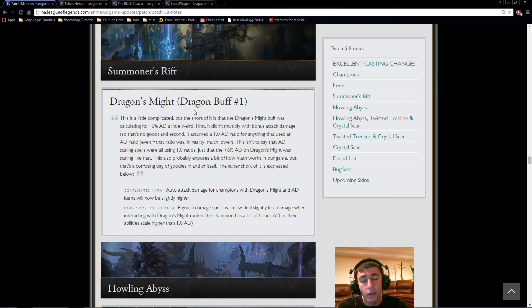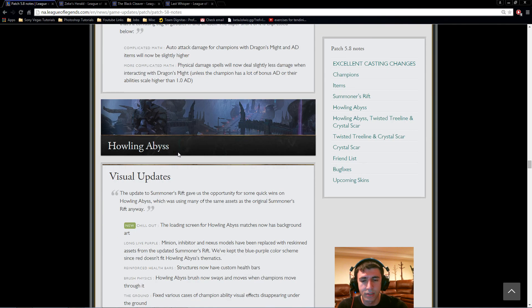Summoner's Rift changes: Dragon's Might buff used to calculate AD in a funky way — it only calculated bonus AD based on your base AD rather than your total AD. So instead of taking your total AD, multiplying by 0.06, and adding it to your AD, it was doing something weird. This has been fixed. There are also some changes to ARAM and Howling Abyss for those who want to look at those.